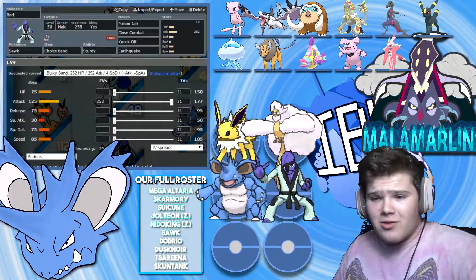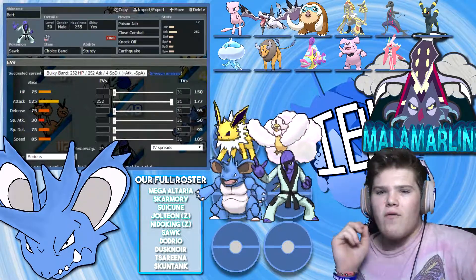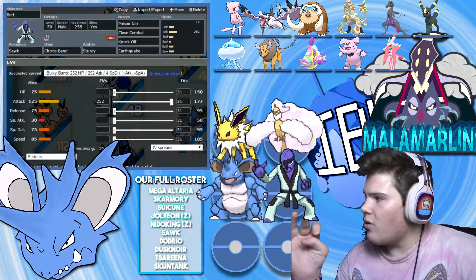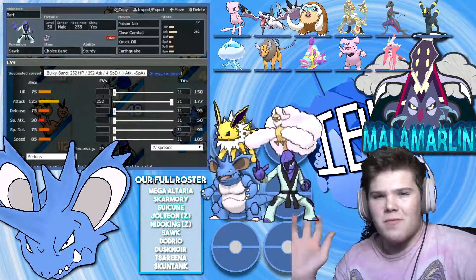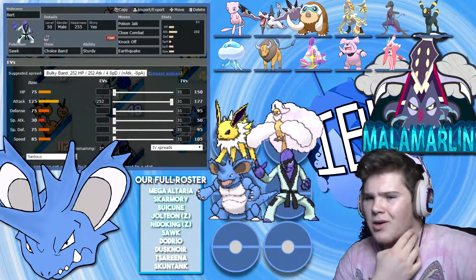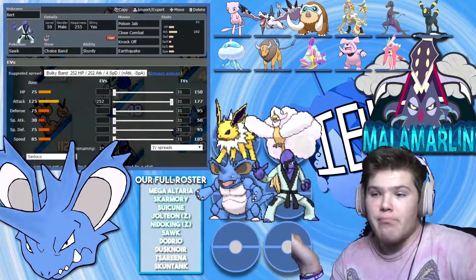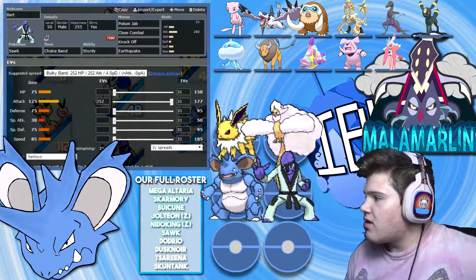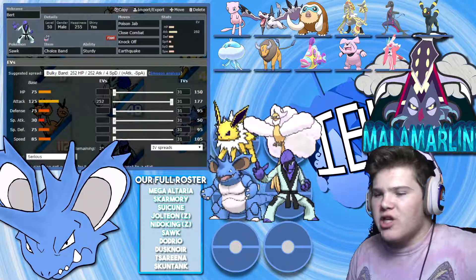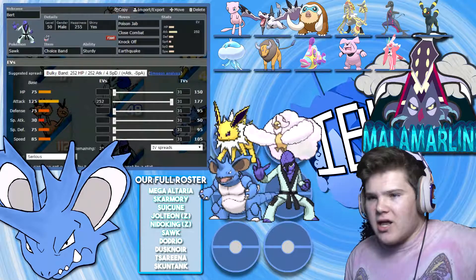Next up, we have Burt the Sawk holding the Choice Band with Sturdy, Poison Jab, Close Combat, Knock Off, and Earthquake. Overall, this thing works really well. I don't really know what Aerodactyl gets besides Aerial Ace, Wing Attack, or Fly — and you probably don't want to run Fly on Mega Aerodactyl. If I get the chance, Burt will absolutely demolish it with a Close Combat. This entire moveset hits his entire team for at least neutral.